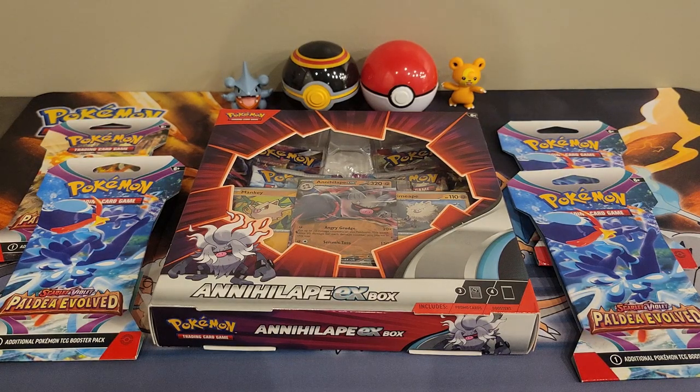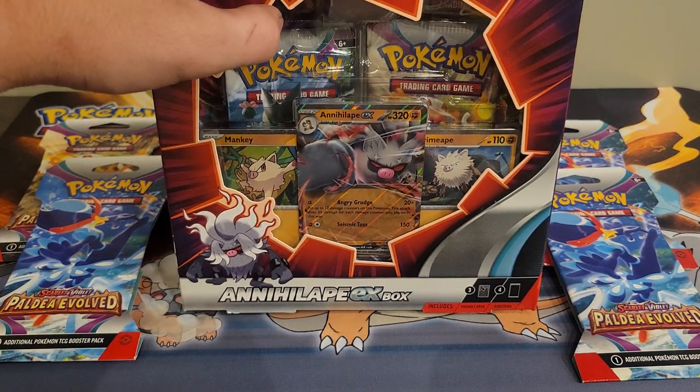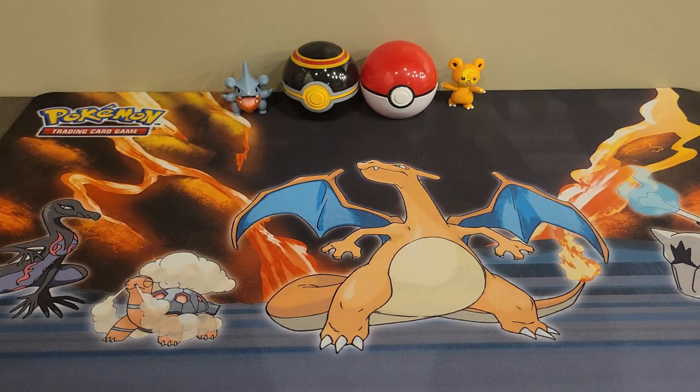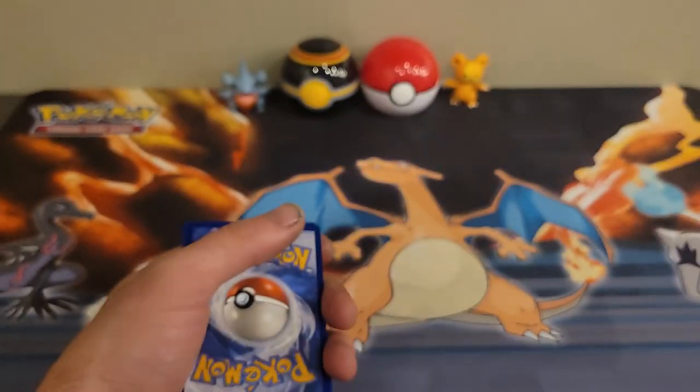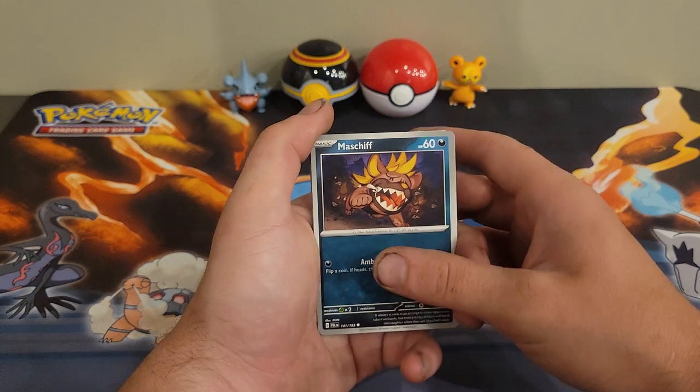What's up everybody, welcome back to another video. Yes, I know — did I just do this a week or two weeks ago? Yes I did, but I don't care. I love Annihilape and I want to keep getting these — they're fun to open. We also have four random single packs that I was able to grab. Let's crank into the first one and see what we can get. I'm really loving this Paldea Evolved set — still don't have Scarlet and Violet base set complete, but hey, we'll move on.